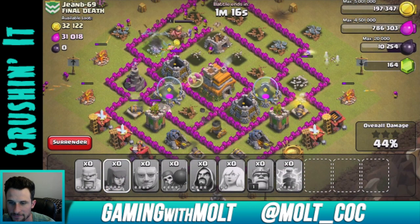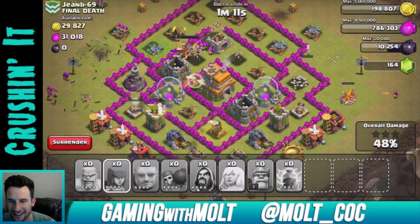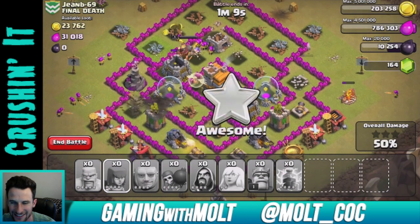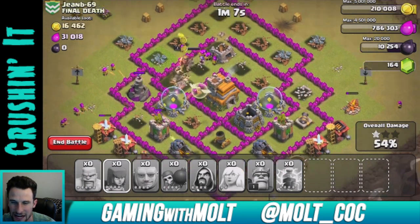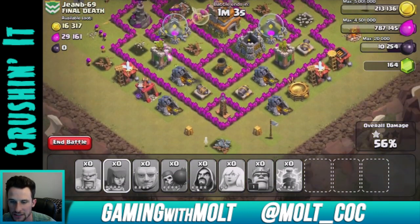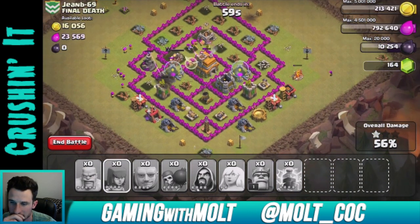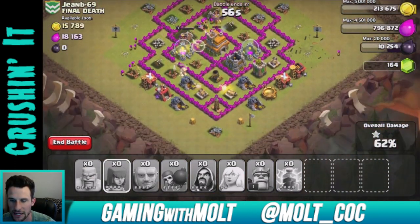Our wizards and archers up here toward the top are working their way in, hopefully taking out the town hall. Come on guys, keep working — turn around, there we go. Now let's go after the town hall! They're going after the town hall now, so we're definitely going to get two stars. All our troops are down and we only have a minute left.